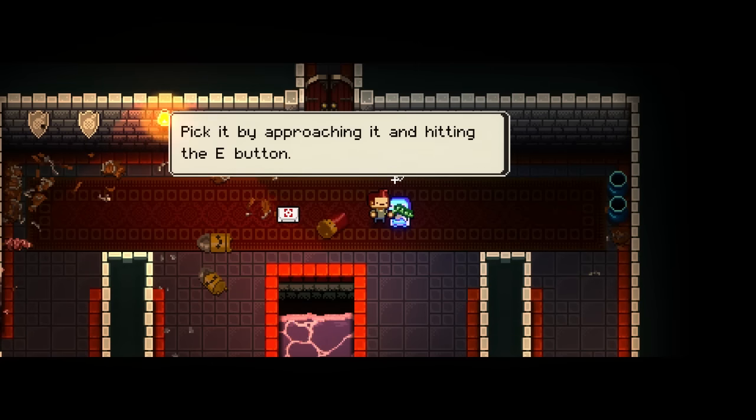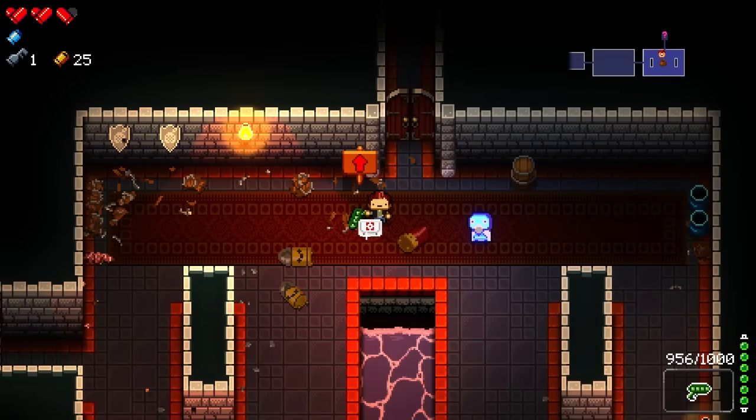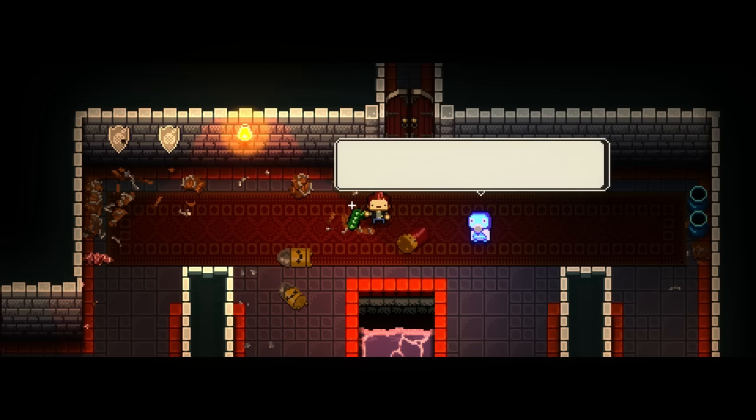So you get medkits — pick it up, approach it, and hit E. You still have a bit of fight in you, so you might want to wait to use it. Space button uses items.